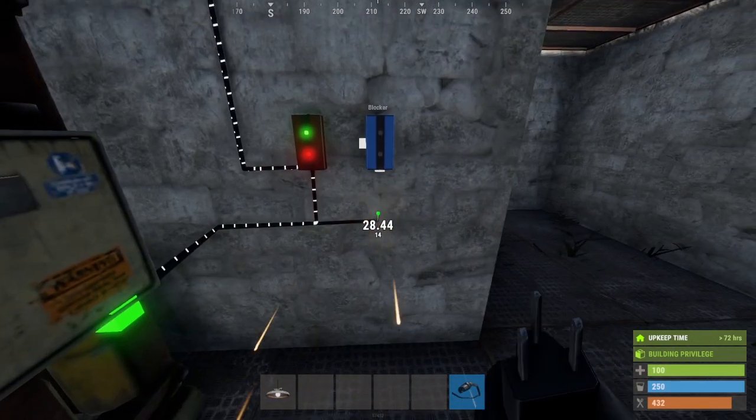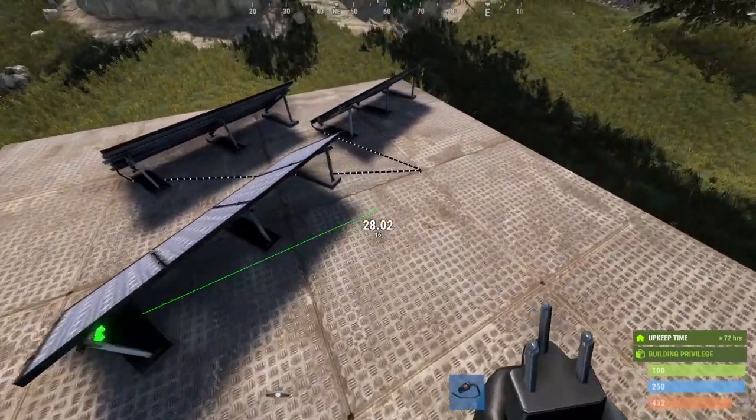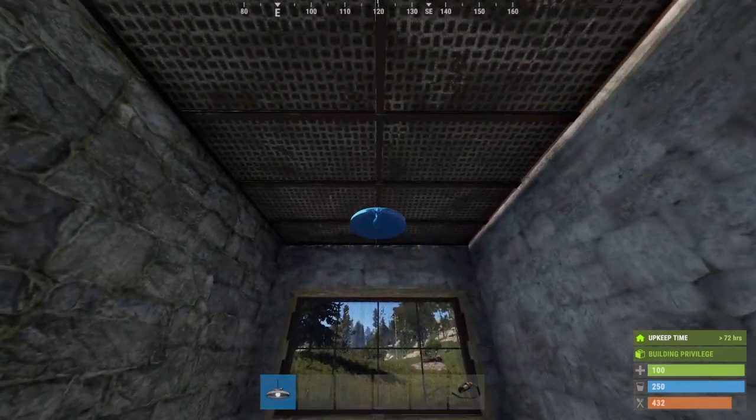Next, connect the output from the battery to the blocker. Connect the last solar panel to the side of the blocker. Finally, place the ceiling light and connect the blocker's output to it.